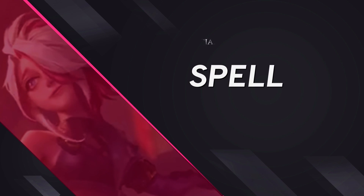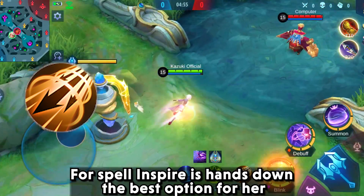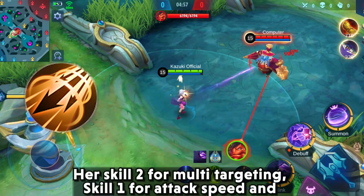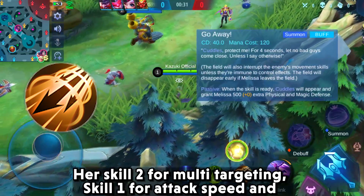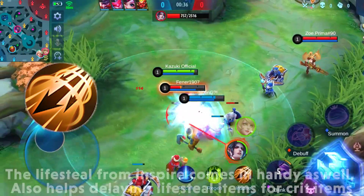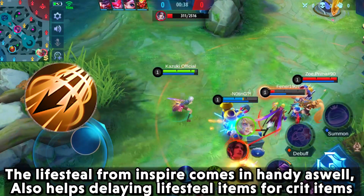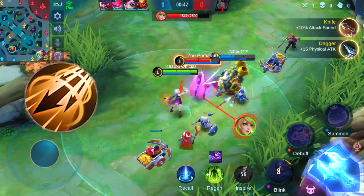For her spell, Inspire is hands down the best option. Her Skill 2 provides multi-targeting, Skill 1 provides attack speed, and Inspire adds even more speed to instantly shred enemies. The lifesteal from Inspire is also handy and helps delay lifesteal items in favor of crit items.